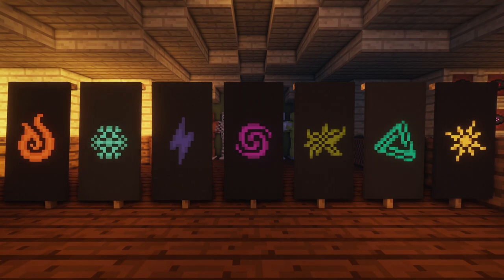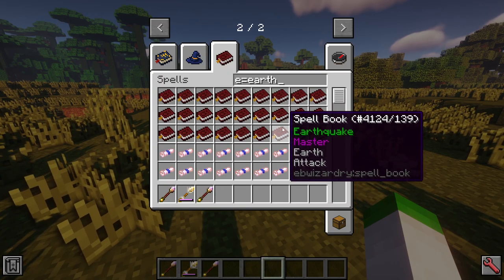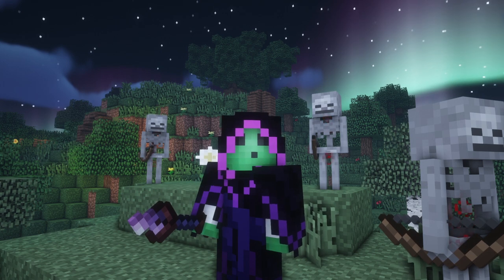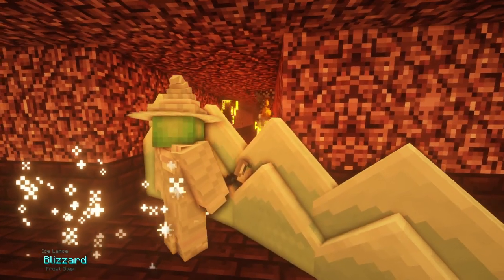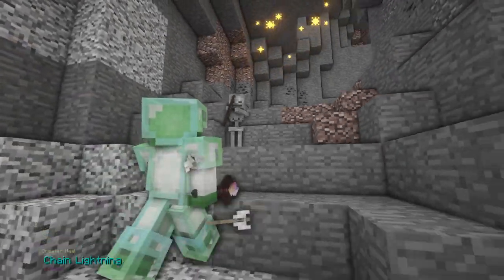7 core elements make up magic in this mod. Within each element, an array of spells from all tiers are included, each tying in with their respective element in some way. Some elements use specific spell types, whilst others offer a wider palette to choose from for a given scenario. Wizards can decide to either specialise in a core element of magic or be a jack of all trades and learn an array of spells from each.